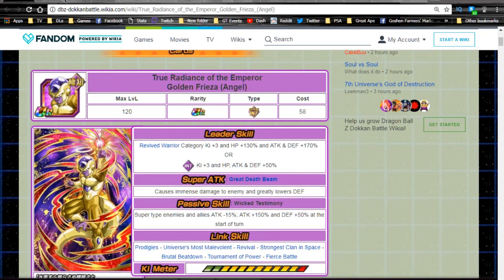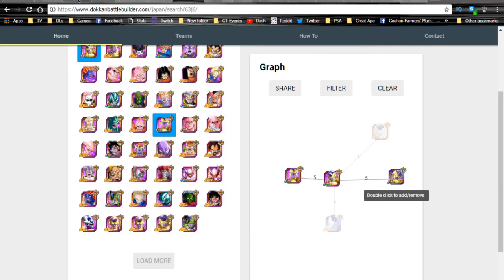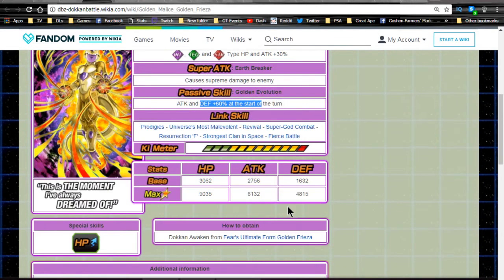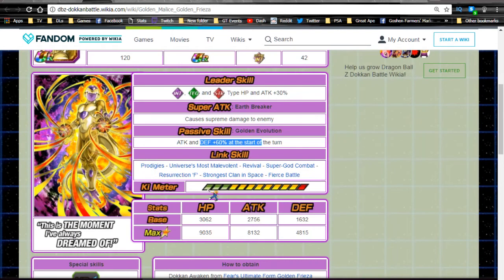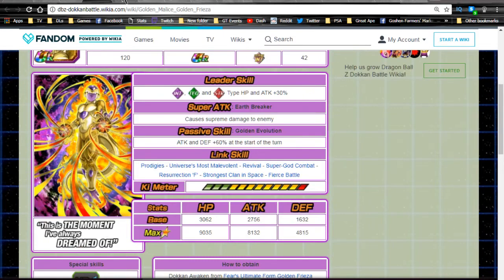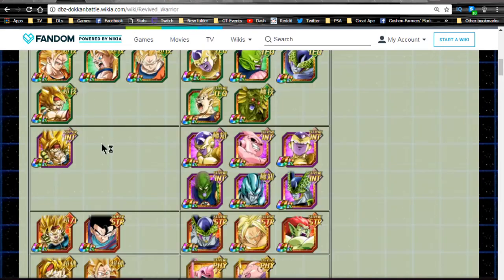It looks like the Golden Friezas are going to be the two that link the best with him — we have the Intelligence Golden Frieza and the Agility Golden Frieza. The Agility one is the tank — he tanks everything. He stacks Defense+60% at the start of the turn and hits off all the link skills, which is cool. He's an older card — Attack+60% at the start of turn with Supreme Damage and only a 12 Ki multiplier of 130. He's not a horrible unit, he's just not part of this meta. If you don't have a lot of units and you're looking to base your team around the Intelligence Angel Frieza, both of these Golden Friezas can be taken into consideration for linking with him.